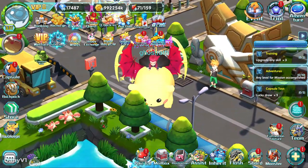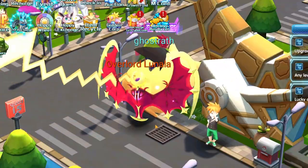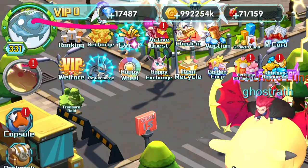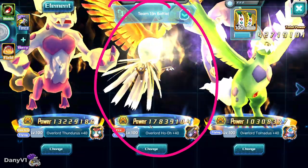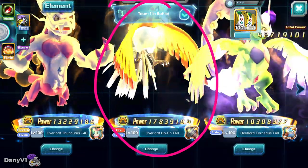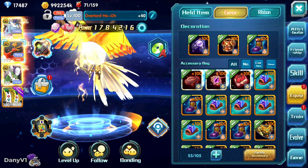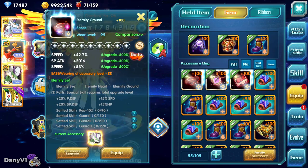Hey everyone, welcome to a new video! Today we are on a friend's account — ghostwrath from server 432, VIP0 — and we are going to make this big bird an even bigger bird. We are going to make resonance Ho-Oh. Ho-Oh is the strongest Pokémon, and since this is a VIP0 account, we struggle a little bit with platinum gear.